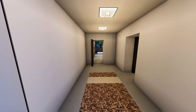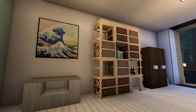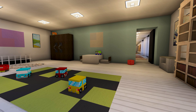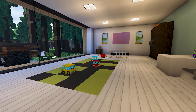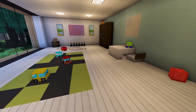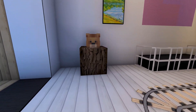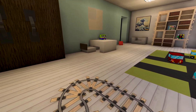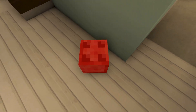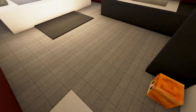Going back inside, we've got what looks like a playroom for kids. This really brings me back to after-school programs. There are bear plushies, what might be a bowling ball or legos, little toy figures — it's a fun space. Right off the playroom we've got a kids' bathroom with a toilet and sink.